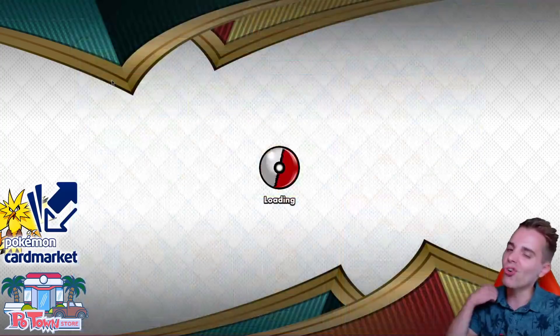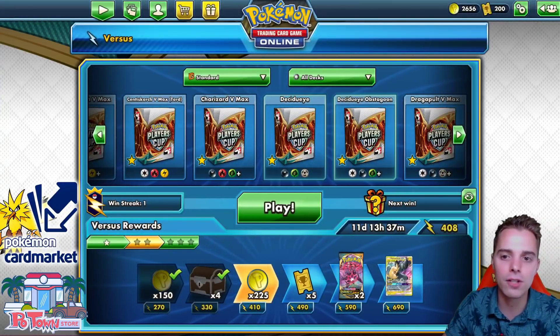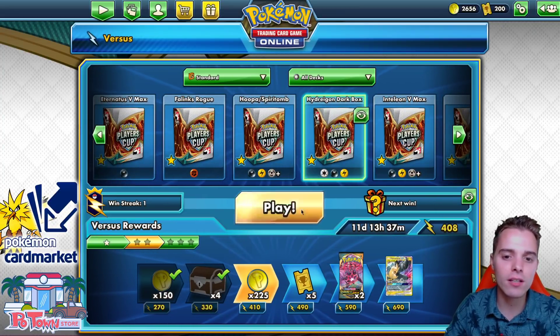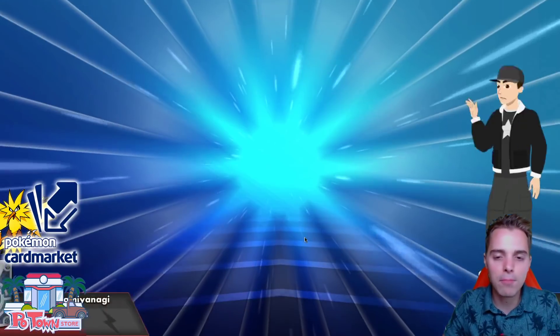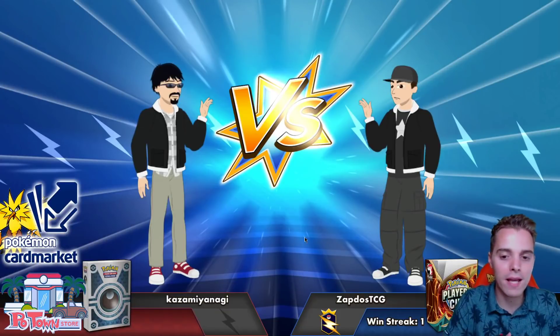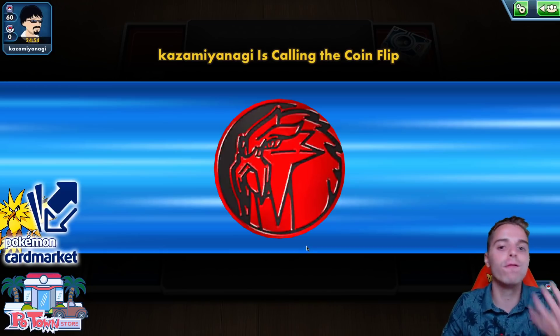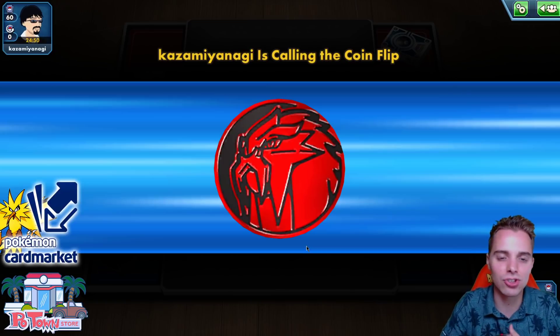If you're excited for Dark Box, be sure to let me know by destroying that like button — it helps the channel more than you'd think. With Greedy Crush you can attack with Red Banquet, knock out a VMAX with Guzzlord and take four Prize Cards, then Cramorant for the last two. It's going to be fantastic to try this out.